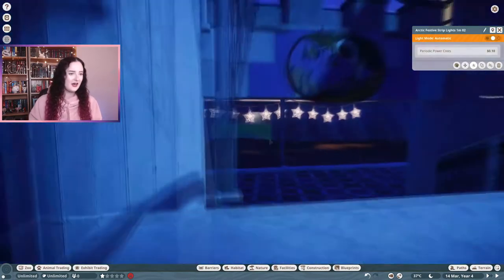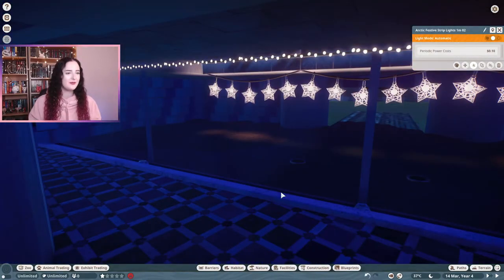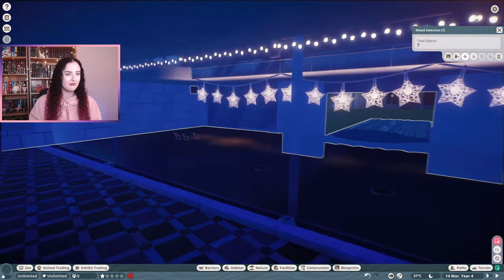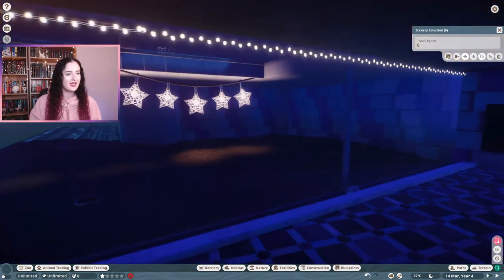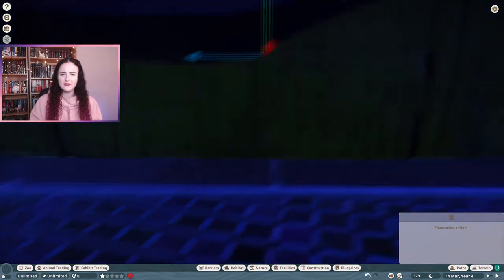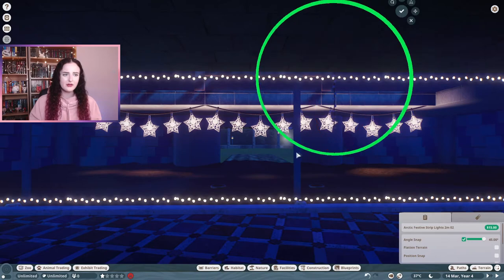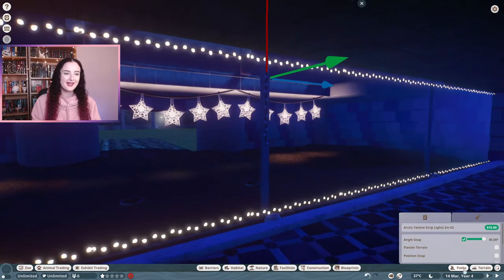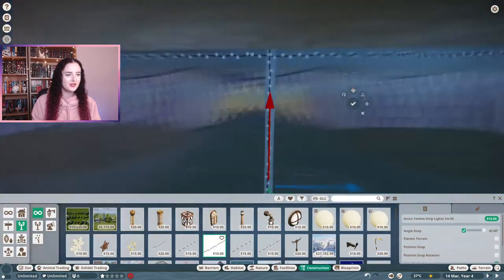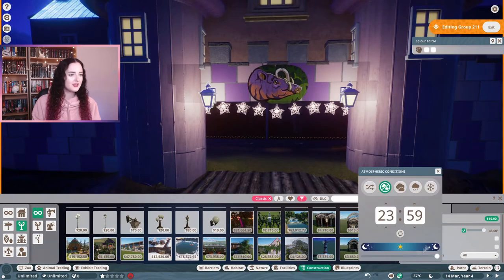I wanted to use fairy lights to add to the cutesy frilliness of the build. I love fairy lights, so I thought it'd be nice to add them for more of a night-time look — maybe we'll see some babirusa having a nice sleep in their little nesty areas. It just adds a subtle glow. All the fairy lights I think are from the Arctic pack, especially those star ones. I'm just lining them around the glass viewing area and along the support beams.